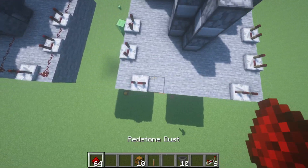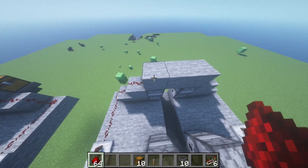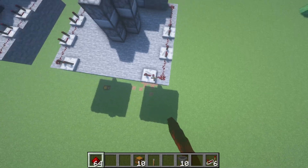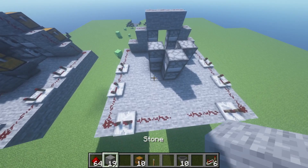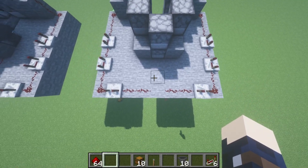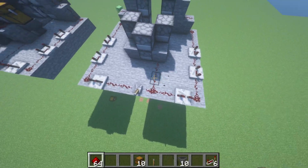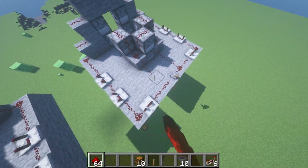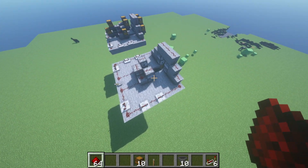Then come through with the redstone and wire everything up. The only thing not fully connected yet is the fuel source — we need that fueled. Now I'm definitely done with it. Got all the redstone placed and connected.